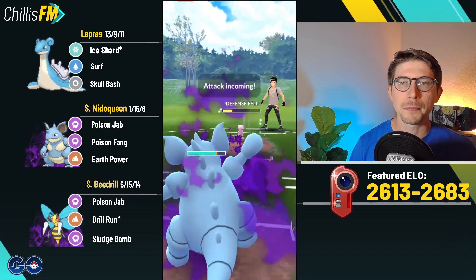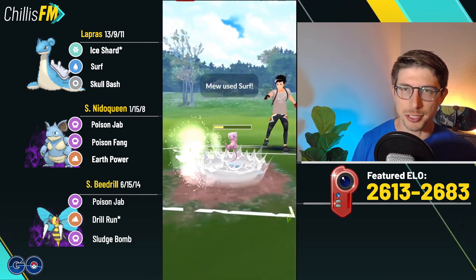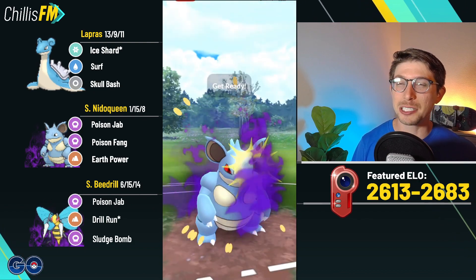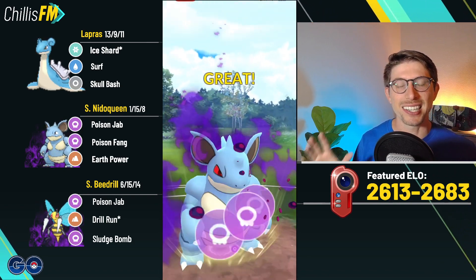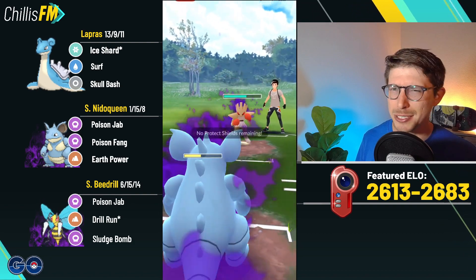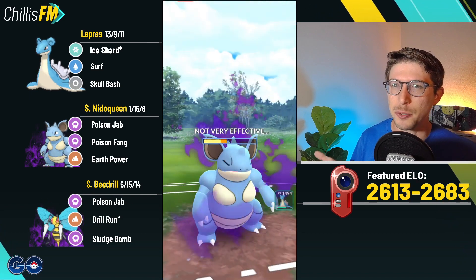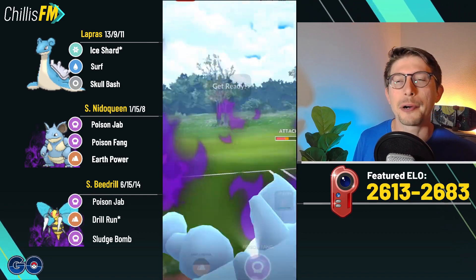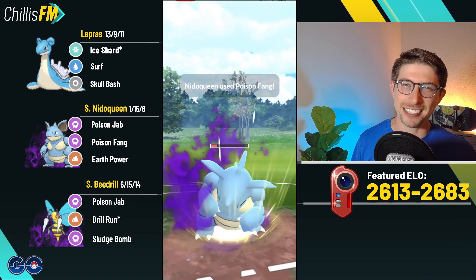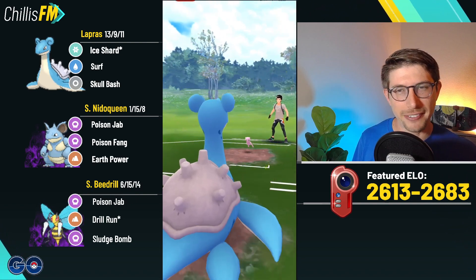I was so sad, but I'm hoping Needle Queen with a shield can clutch up here. Mew comes back in — we immediately throw this Poison Fang, which should grab a shield if they want to get off a charge move, and they'll only make it to one. We drop their defense, shield the potential Surf — it is a good shield — they shouldn't make it to another charge move. They swap out and in the back it's going to be a Shadow Hitmonchan. Needle Queen is going to go off right here.